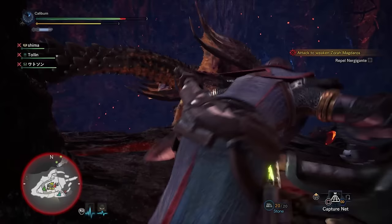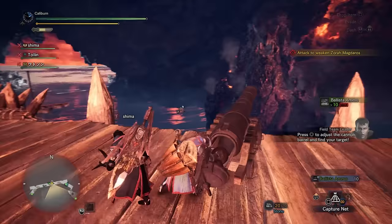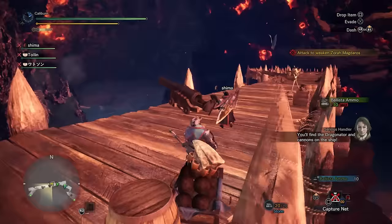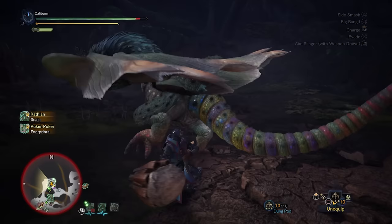Equip the Carapace Sledge 3, Kulu Vambraces, and the High Metal Greaves if you have them, with the rest of your gear filled out with the Guardian armor set before getting into this battle. The Kulu Vambraces will make your cannonballs easier to transport via increased movement speed from Pro Transporter, and High Metal Greaves will make your cannon and ballista shots deal more damage. This is totally optional, and you can safely just stick with the full Guardian set throughout this entire encounter if you prefer that.